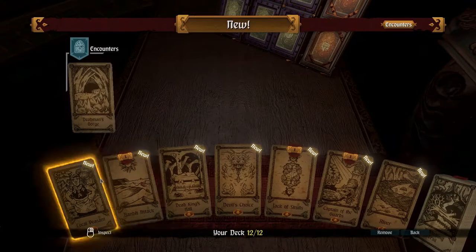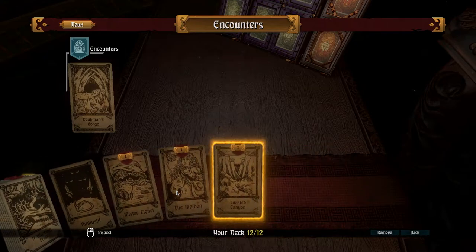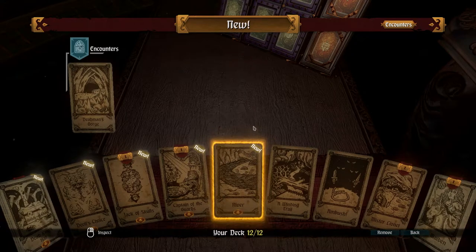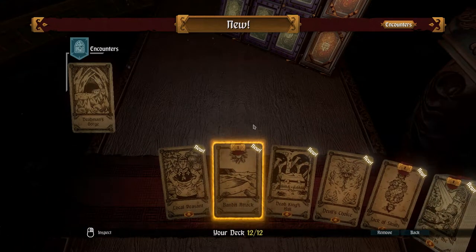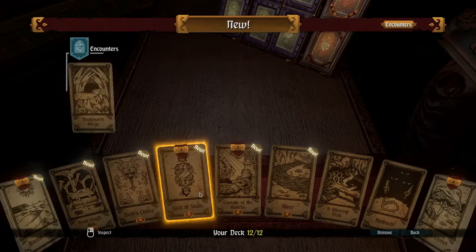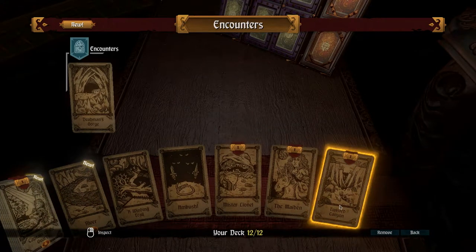Here on the right, we have the encounters. We get to choose what challenges are in the game, but not completely. If you notice, these cards here have a tab and a lock at the top. These cards are unable to be removed from the encounter deck — either because it's part of the tutorial, or we've activated some condition for them to exist, and we need to find that condition to resolve the encounter permanently. Jack of Skulls needs to be here because otherwise we can't fight against it. Things like Mr. Lionel, the Maiden, and Twisted Canyon are beginner cards, and soon we'll be able to play without them.